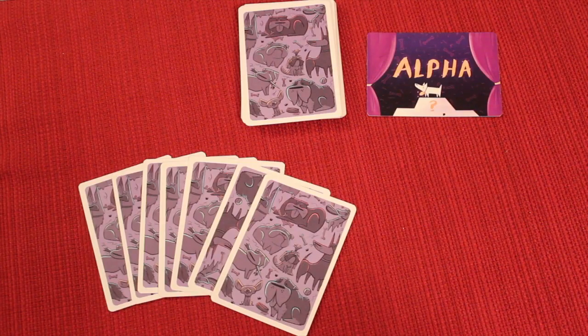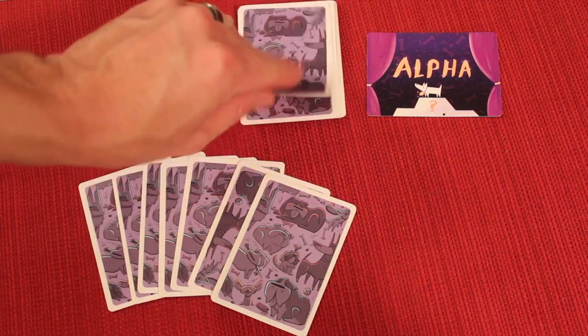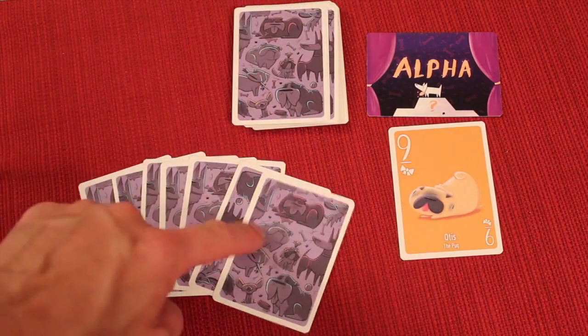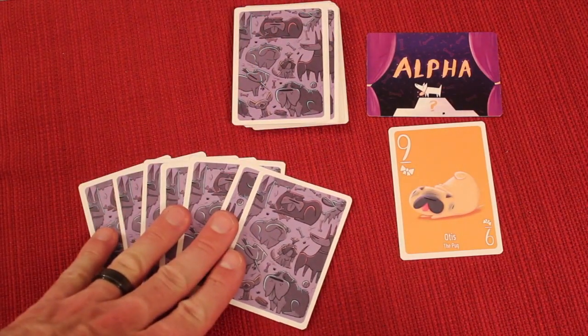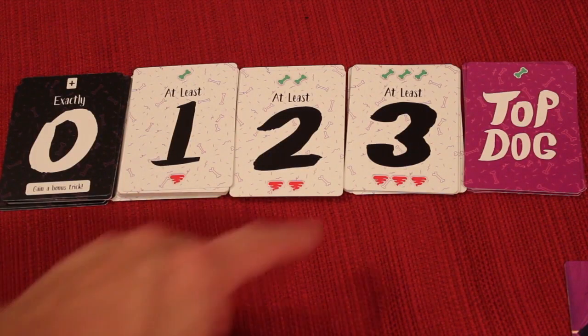Now let me walk you through a full round. First, we shuffle the deck and flip the alpha dog card to reveal the Trump suit. Every player gets seven cards held secretly in hand. At the beginning of the game, the leader is randomly chosen and gets to choose a bid.